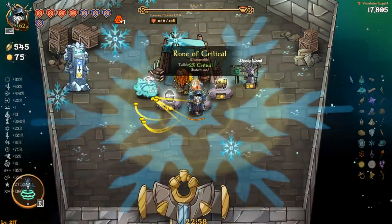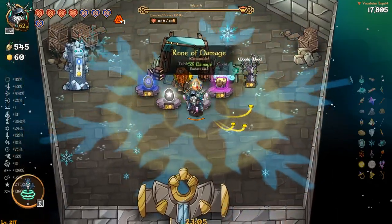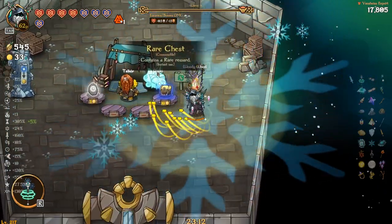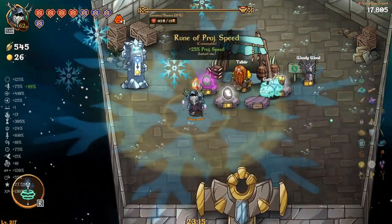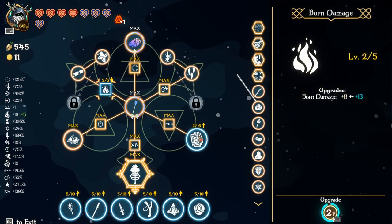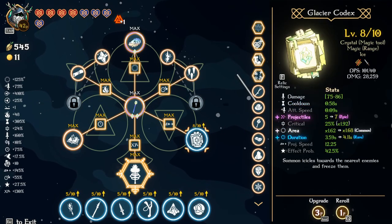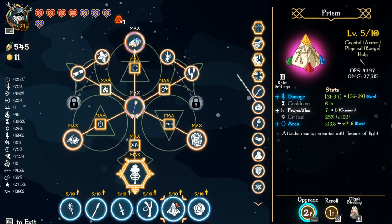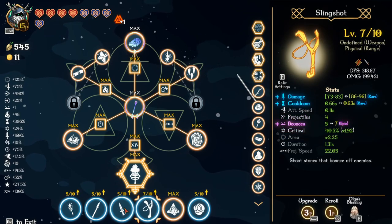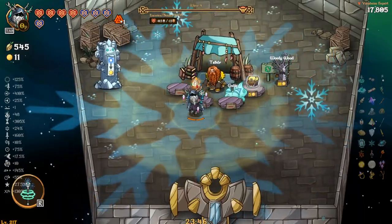Let's press forward. Projectile speed — I'll take a little bit of crit. Lots of movement speed — don't care too much about that. Damage duration — okay. Cooldown, projectile speed and attack speed — that's kind of everything I want right now. Let's grab that too. No point in re-rolling — we're going to dump everything into these relics and see what we've got. I really want to see Astrid's Orb pop off. Let's do a little more into Astrid's Orb — now we're all out of points.